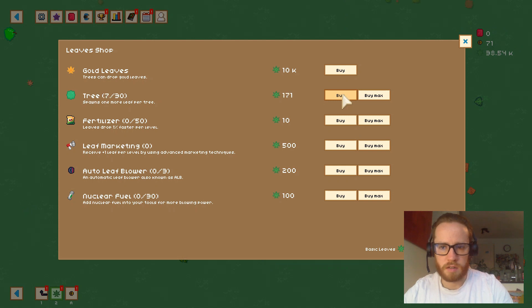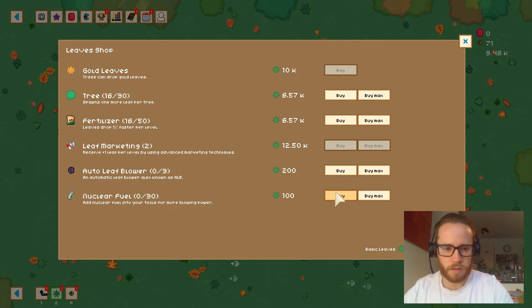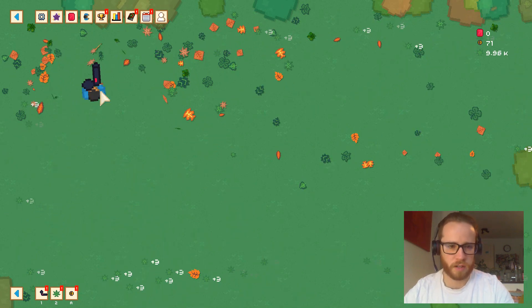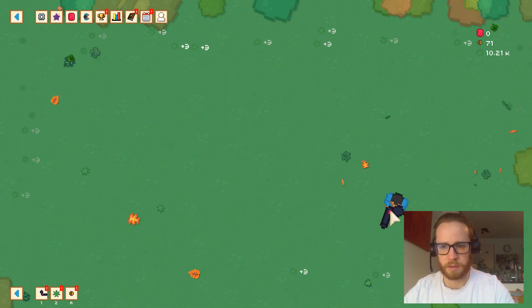Let's buy some trees. The price goes up pretty quickly. Marketing gives one plus leaf per leaf — that's pretty good. It gets expensive fast, but more blowing power makes pushing leaves off the screen easier. We'll get gold leaves in a second too.